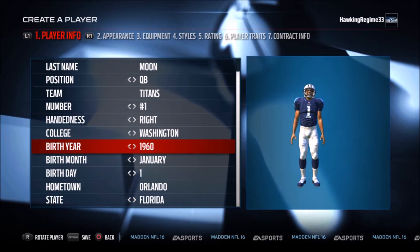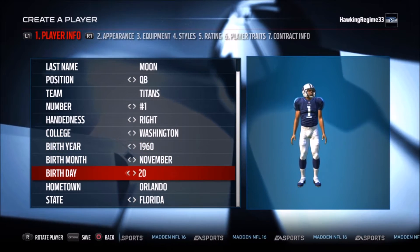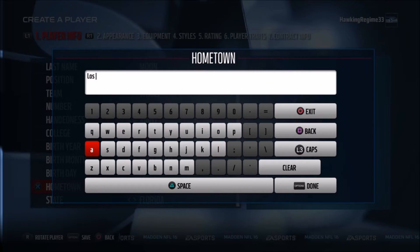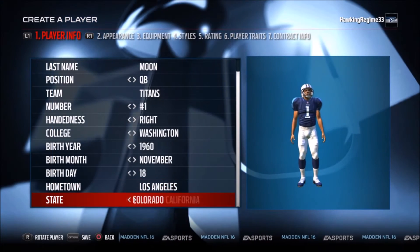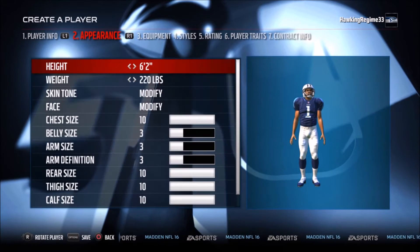I wanted to get those quick stats out there. Also, a 9-time Pro Bowler, most notably with the Houston Oilers. And believe it or not, this guy was actually considered one of the most proficient passers in the run-and-shoot offense, which is an offense Houston did use in his time there. That is another characteristic of his career that a lot of people probably don't realize.